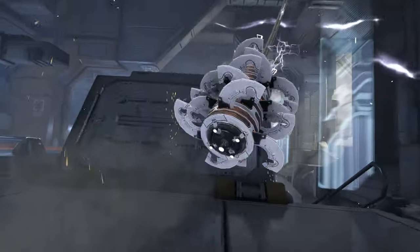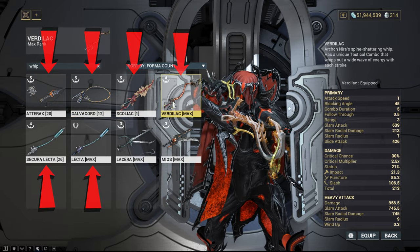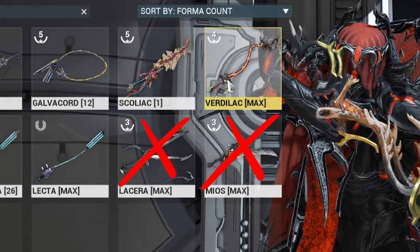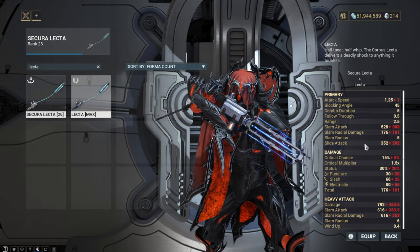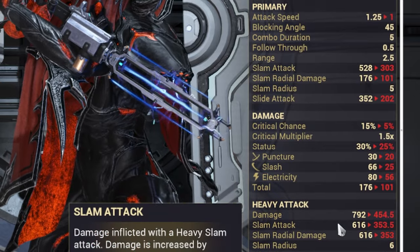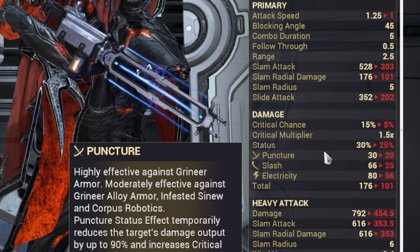In Warframe we have six whips specifically — whips only, as we are not including blade-and-whips since these are different and have different stances. However, in this list you get the Elector and the Secura Elector. The Secura Elector is quite frankly a better Elector in every way, so I only forma'd the Secura Elector. That leaves us with five whips on this list.